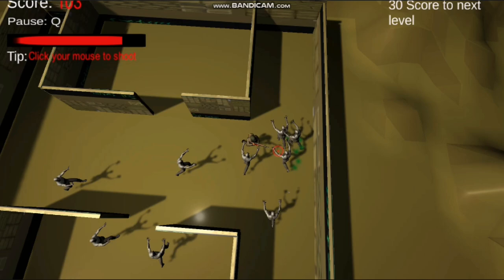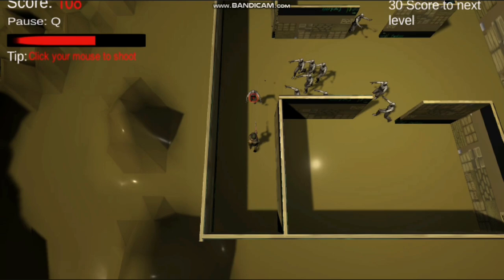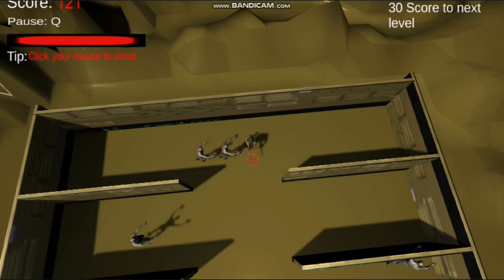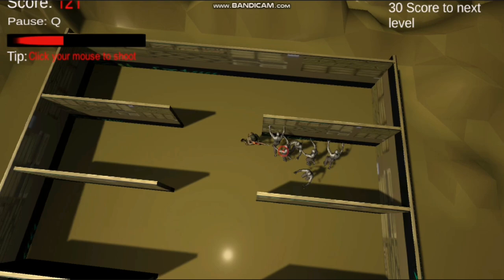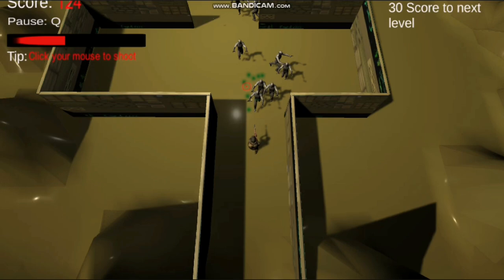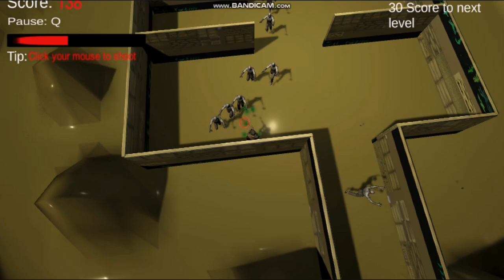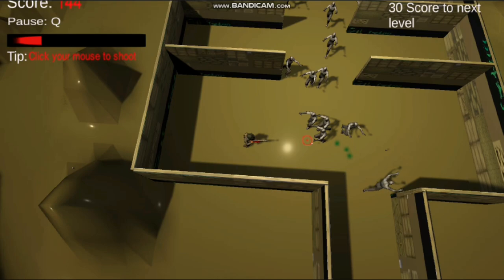So let's talk about the game interface. As you can see from the top right, it shows the score you need to get to the next level — if you need 50, that will change to 50. On the top left you have your actual score, so if it says 120 and you get another 30, making your score 150, you will go to the next level. You can also pause the game with a key button which will just freeze the game in place — press it again to unfreeze.